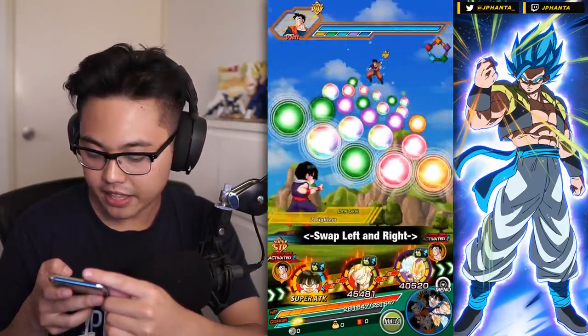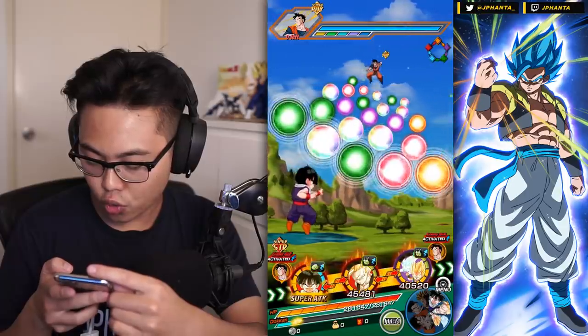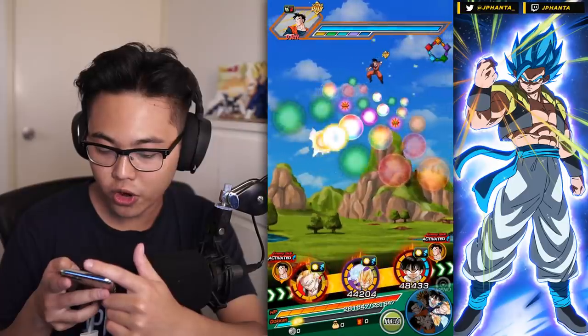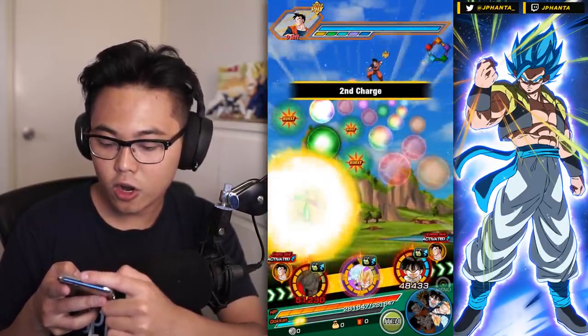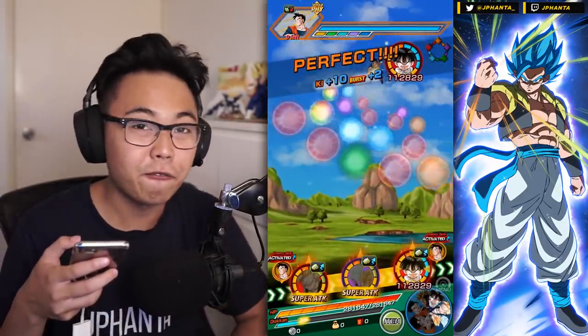For now we'll just have to tank with High School Gohan. We can stun on a few of these phases, which is really good especially since we have four stunners.